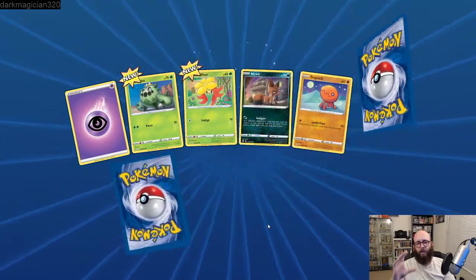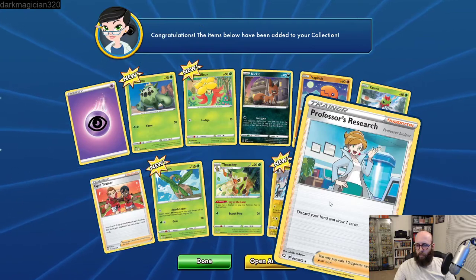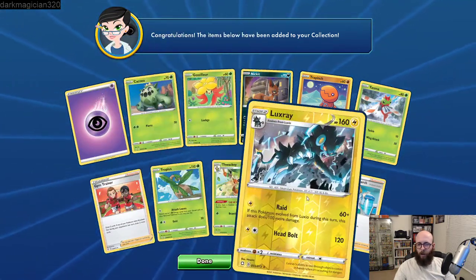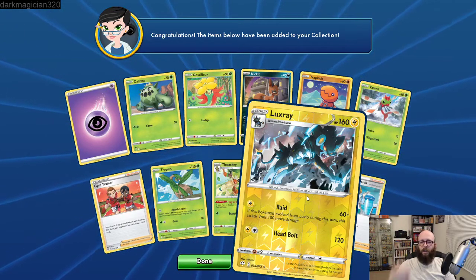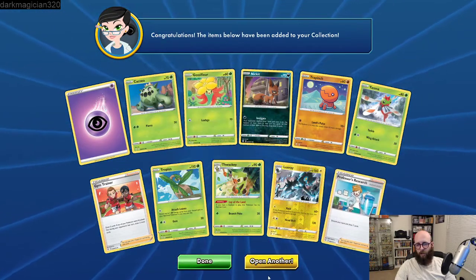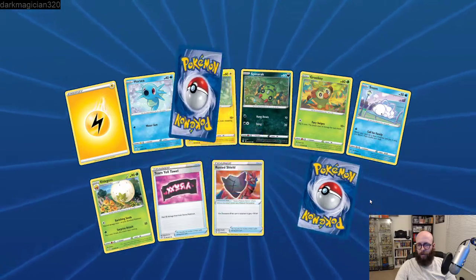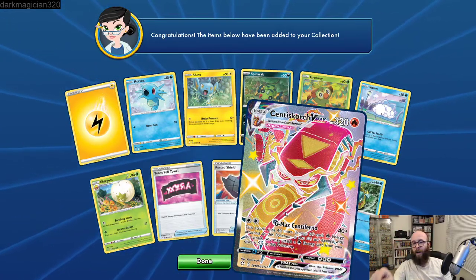Hoping to get an Eldegoss — whoa! Okay, now we have two more Morpeko VMAXs. And we got this Cramorant, which is cool — Shiny Vault Cramorant, yay! We already know what this one does. What I'm going to try to get are the tins — I really want the tins with the Eldegoss, the Voltund, and the Cramorant. A Salazzle. Tapu Bulu and a Primeape. Bufalant, Urn of Vitality, Gligar, Baltoy, Electabuzz, Honedge, Tepig — we already have a Tepig. Bruxish.